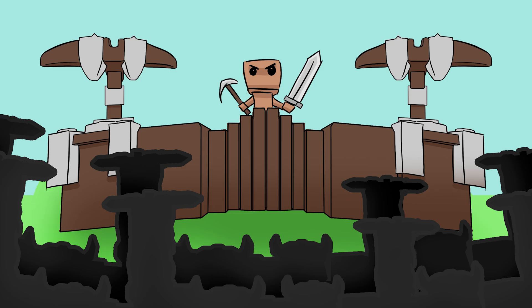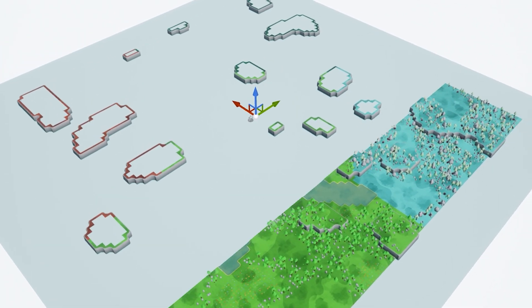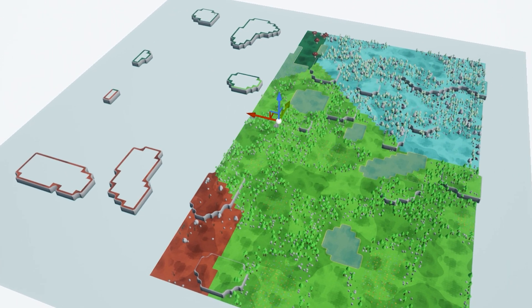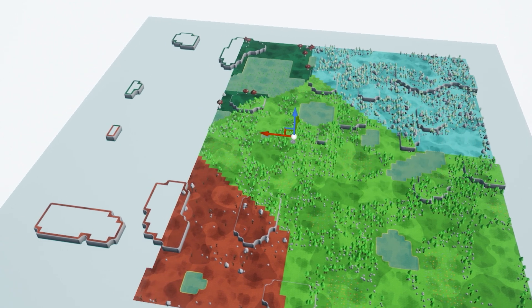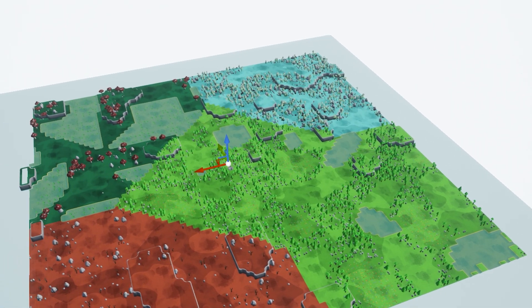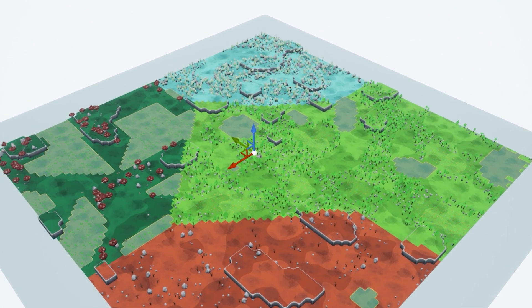Hi and welcome back to my tower defense survival game. It's been like two to three weeks but we're finally here with some new interesting things. I have been redoing the generation system from a generated mesh to a tile-based one using wave function collapse as well as some bit masking. It's been a huge pain — so many things went wrong and broke — but we're finally here and now we have biomes.